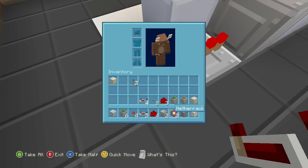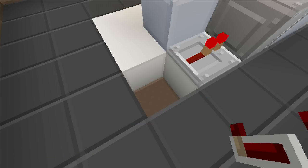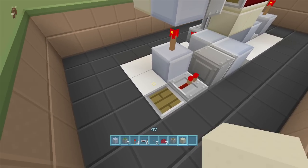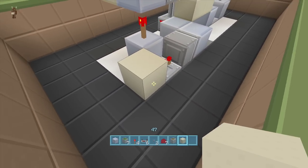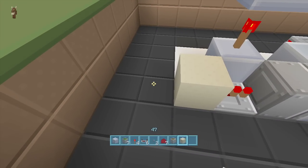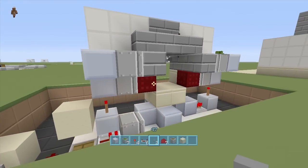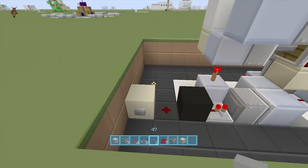Dig down another block right here, then for our input take out a regular piston facing upwards right behind this repeater with one piece of sand on top of it. Now any power going to this block will activate our door. For example, put a piece of redstone dust here, a block here, and a button right here — click it and it will open up and close.